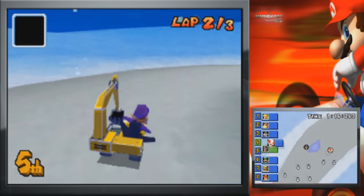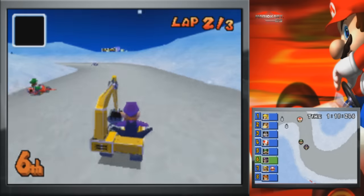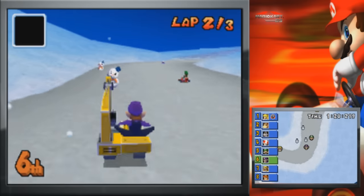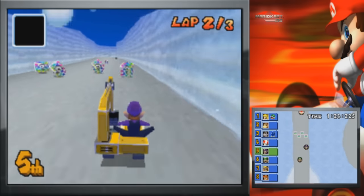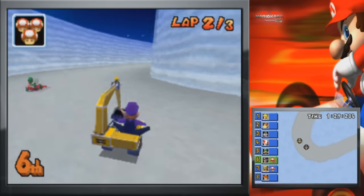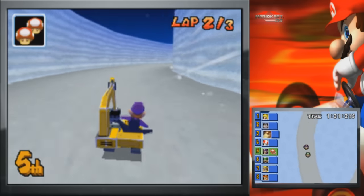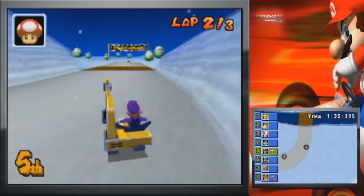What's with all the bombs I'm getting? I'm guessing the game is recognizing that I'm using Waluigi — like, 'Oh, you're using Waluigi? Here, have some bombs.' I have to make up a lot of ground. I didn't really move anywhere — I actually got one place behind from where I was last lap. Peach is really far ahead.